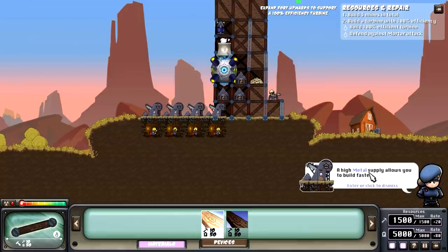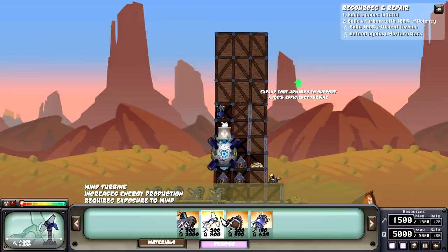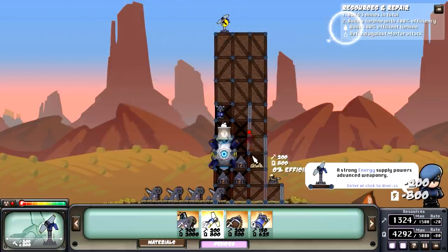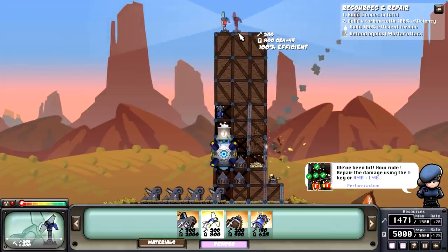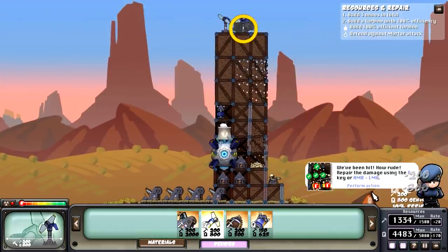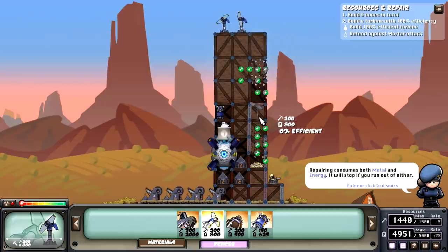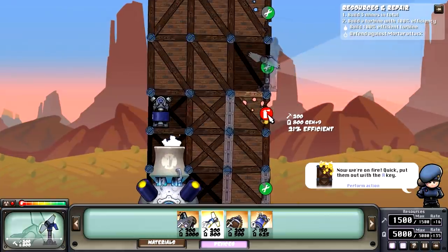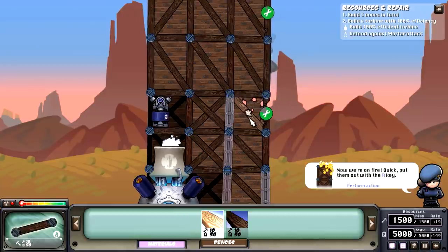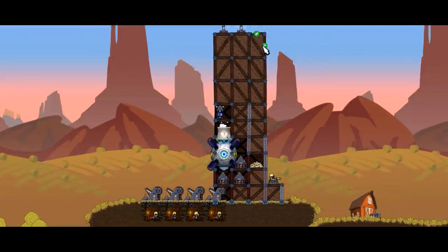Metal high supply allows you to build faster. Wind turbines need to be up high — so we're going to go upwards, select devices, and put ourselves a wind turbine right on here. Strong energy supply powers advanced weaponry, which is what we need. We've been hit — how rude. Repair it by pressing the R button. If we press R, it'll repair automatically. I'm covering any damage we have, including a fire right here. You just have to hover it. Let's repair that. Good work.